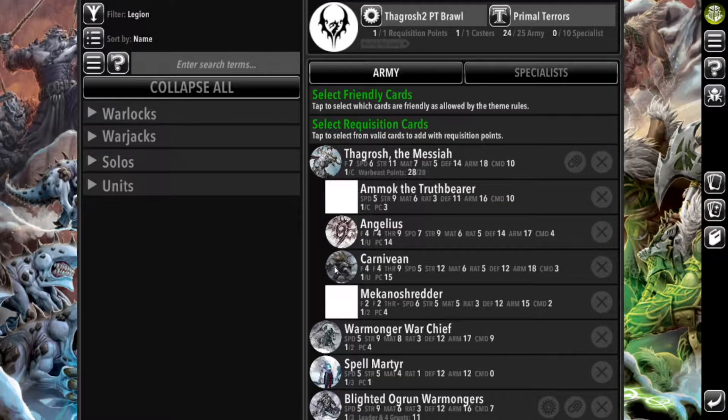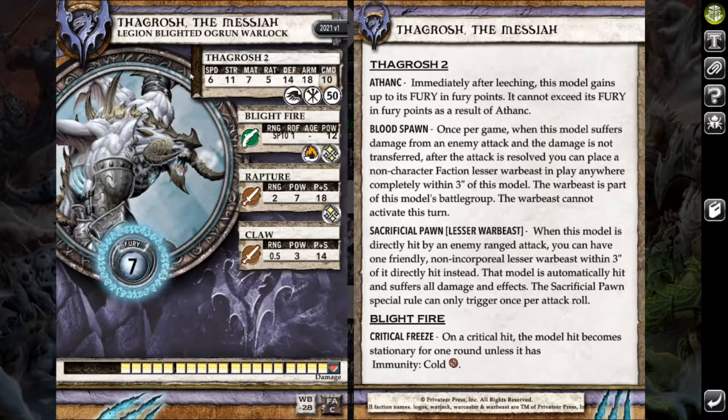My list today is quite similar to the list I brought last week — I'm running Thagrosh 2 in Primal Terrors. Thagrosh 2 is a model I haven't used very much but I really want to start using more because he's a ton of fun and an absolute powerhouse. He's got a POW 18, a POW 14, and a range 10 POW 12 continuous fire spray. He's got tough, DEF 14, ARM 18. This guy is an absolute beast.